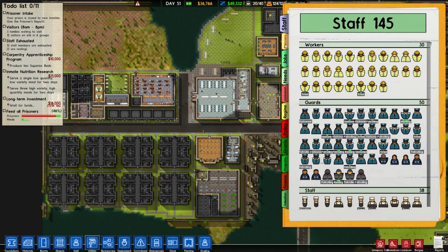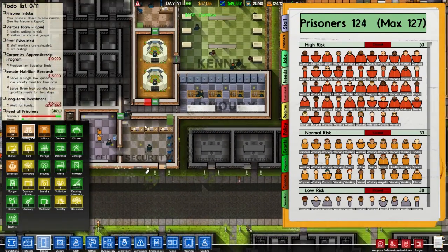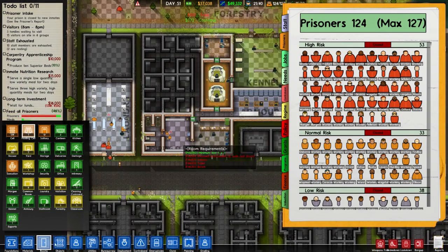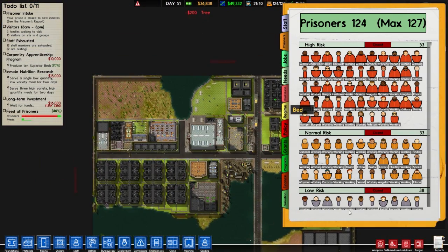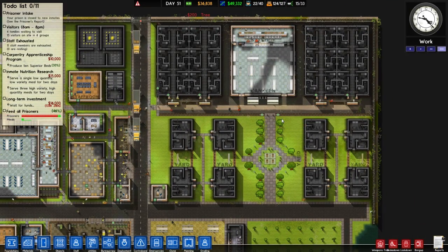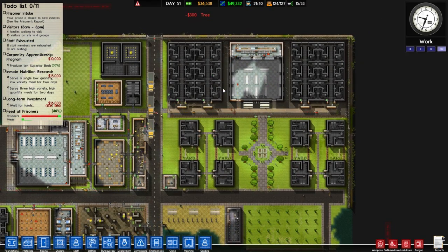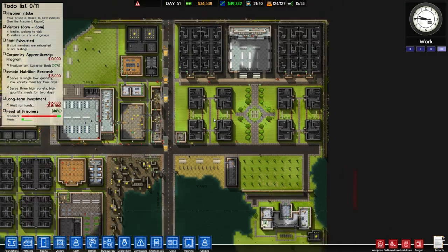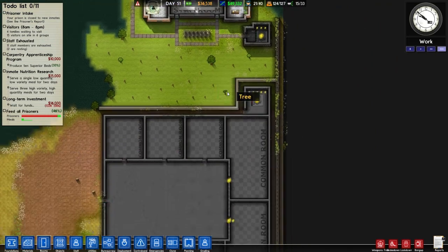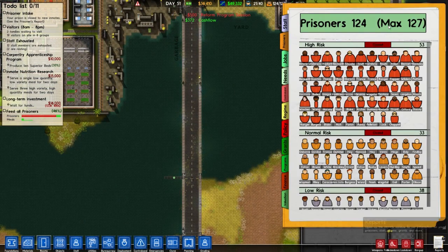Let's have a quick look at our reports since we haven't looked at this for a while. Prisoners: we have 124. Let me go to rooms and holding cell - cancel off all the holding cell and redesignate it. We have a problem - these are only high risk. I wish you could set the risk to different combinations - only medium and high in this one, only low and medium in another - but sadly it's only one of the three: low, medium, or high, or general population.